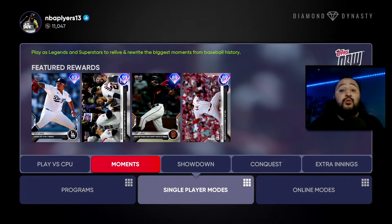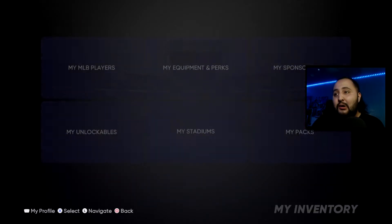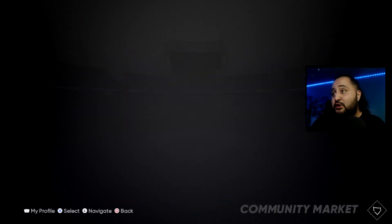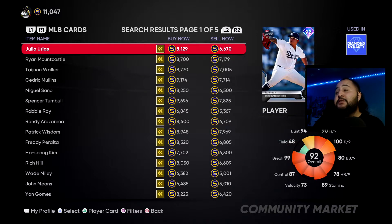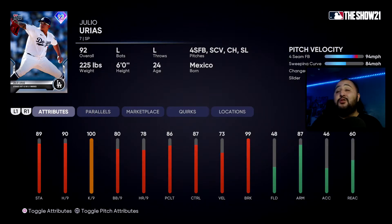Now let's go into my recommendations out of the four cards. I'm going to pair Urias with snow and Casali with the red spray. Let's go to the market and filter to Tops Now cards. The first card is Julio Urias — he's a starting pitcher with a four-seam, sweeping curve, changeup, and slider. I like that repertoire. He throws hard with 89 stamina and 90 hits per nine.